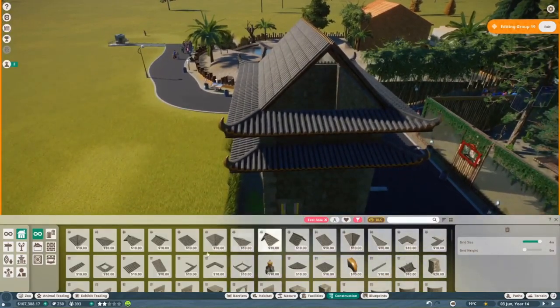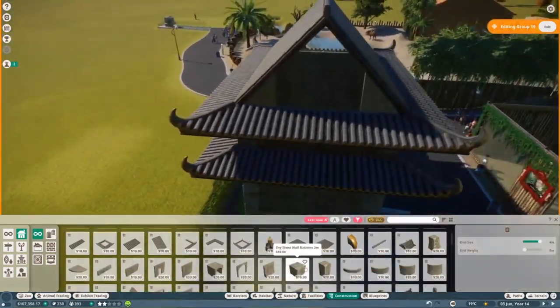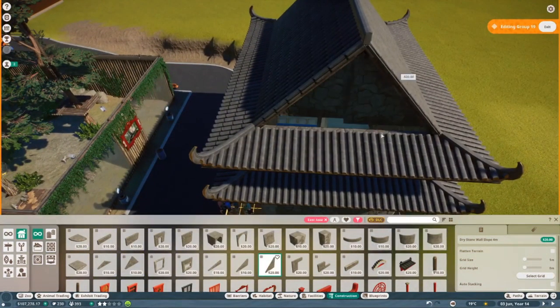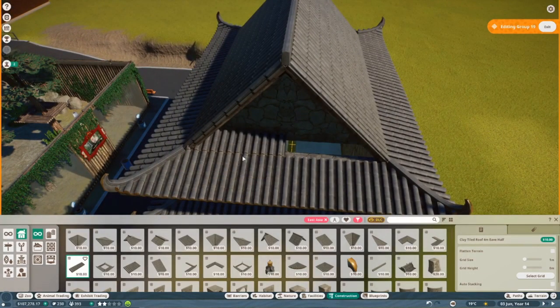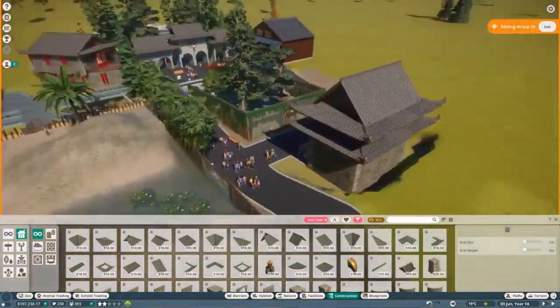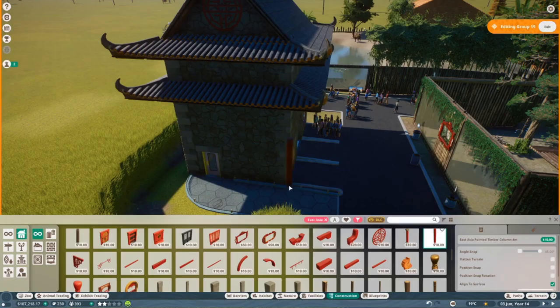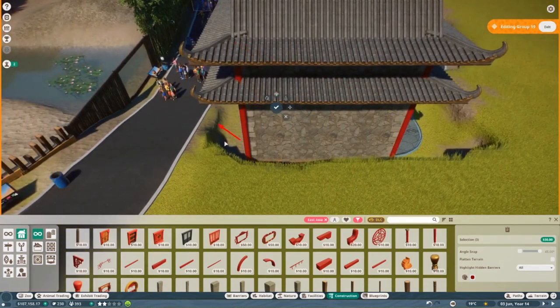We're going to be decorating this building and get the staff building up to 98%. But it's still not good enough to get that reduction. So we're going to be moving the toilet over so it doesn't get affected - because I don't want people to leave. In real life you wouldn't know if there was a staff building right behind the toilets, but unfortunately the game does know that.